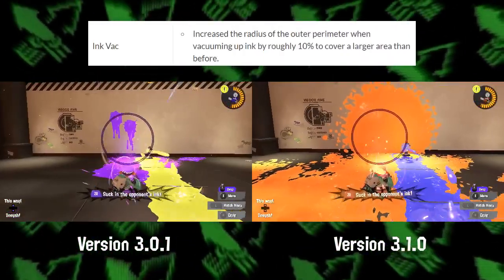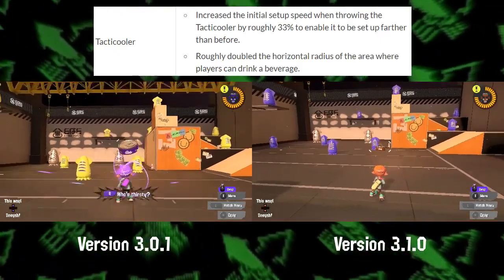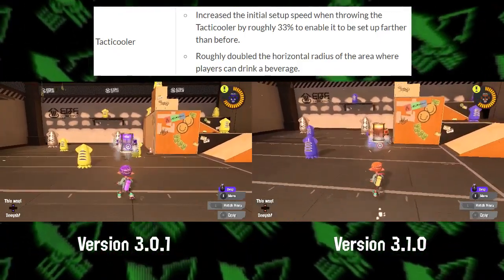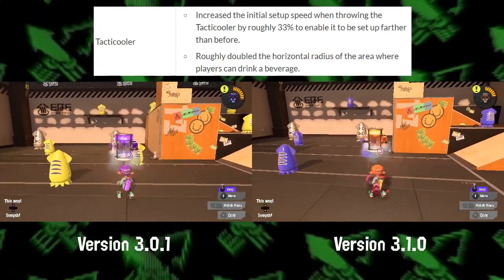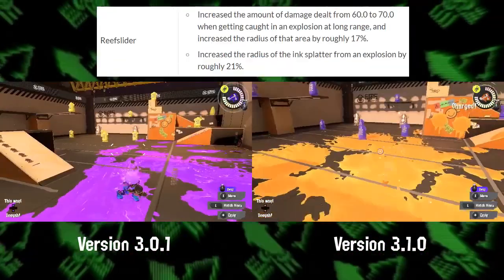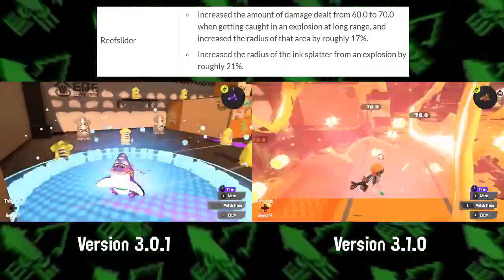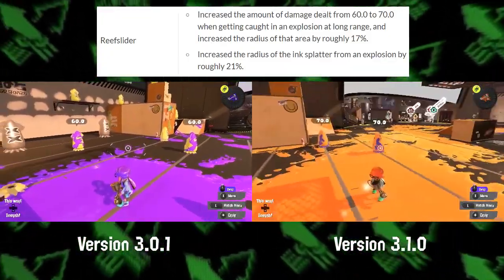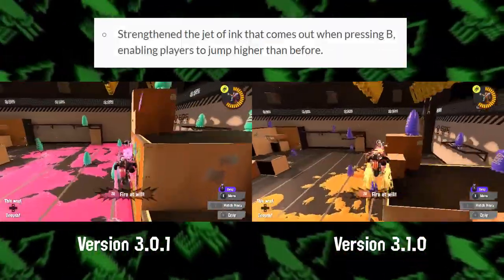For special weapons, the Inkjet's second radius has been increased. The Tacticooler can now be thrown 33% farther, and you can now get drinks from farther away. Reefslider's minimum damage has been increased to 70, and its painting radius has been increased by 21%. Inkjet's 50 damage to its box has been increased, and now it can jump higher than before.